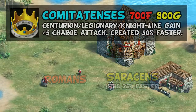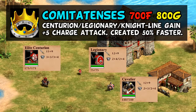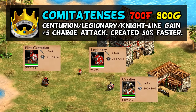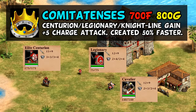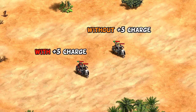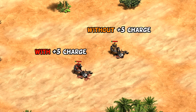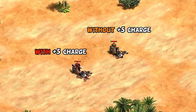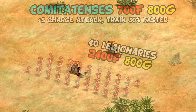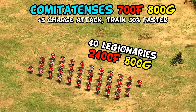Their other unique tech, Comitatenses, we already saw with its effect on both legionaries and centurions gaining a small charge attack. It also does the same thing for the knight line as well. Another effect it has is to let those units train 50% faster. I don't want to oversell the effect of a one-time plus 5 attack at the start of combat, which often won't technically change how many attacks you need to defeat an enemy unit. But even for the faster creation time alone, it's probably worth picking up eventually if you have the gold. In a team game I would strongly consider it, especially if you're massing centurions, though in 1v1 games it's a trickier call, as it has the same gold cost as 40 legionaries, pricing it right on the edge of where it may not be worth it.